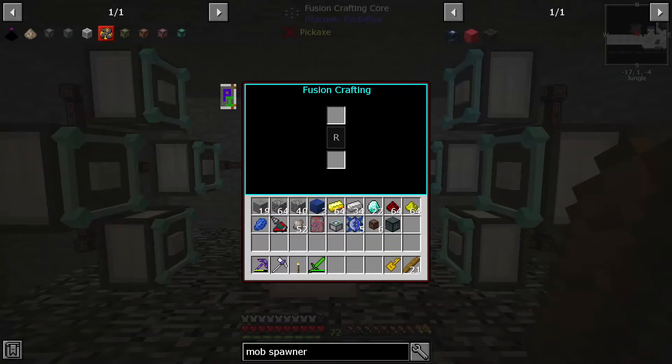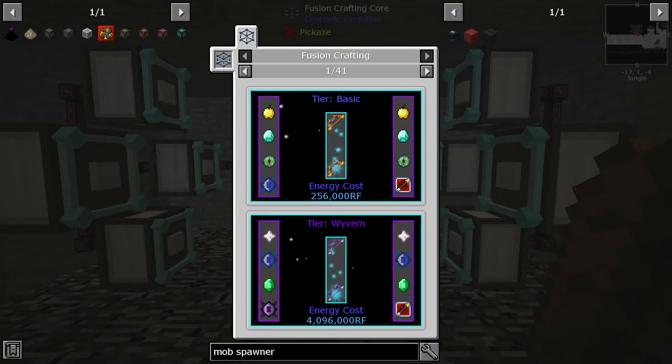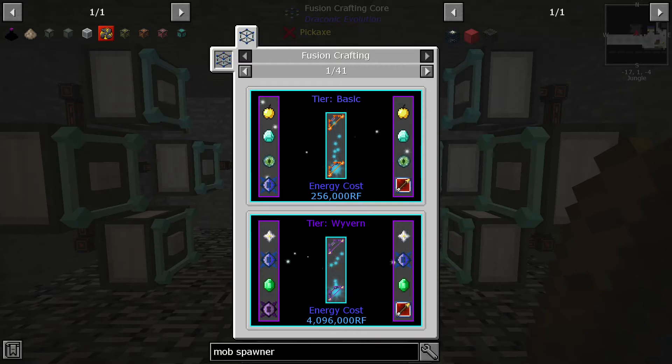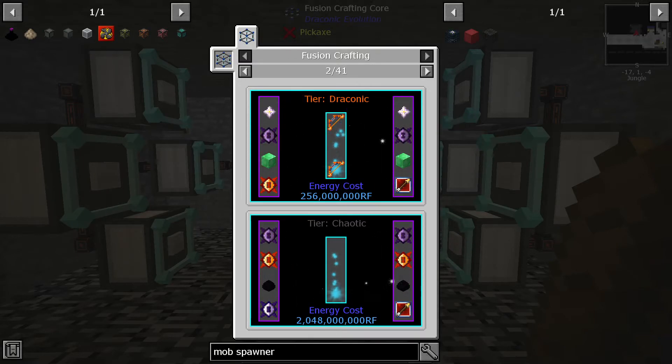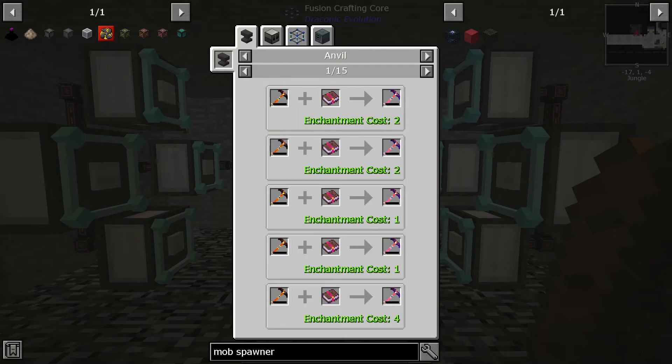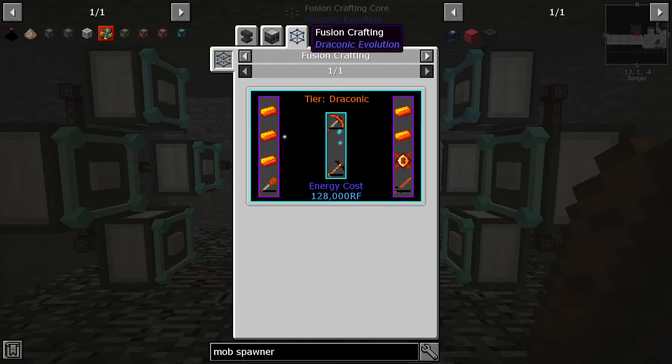Looks like with basic fusion crafting complete, this is probably done. I'm gonna have to get a bunch more chickens — otherwise I'm not gonna have the materials to make anything else. And that's about how I'm gonna have to hope it goes. I hope you enjoyed it, and I hope you come back for the next one. I'll see y'all later. Bye.